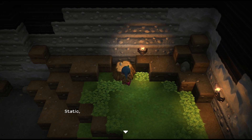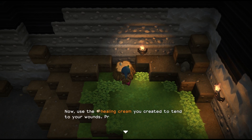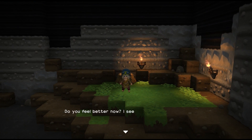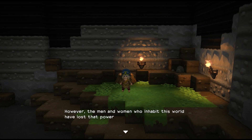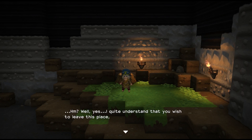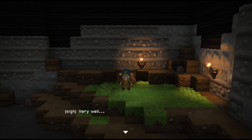Wonderful, you made your first creation. Static, my child, you have a power shared by none other in this world — the power to build new things from raw materials. Now use the healing cream you created to tend to your wounds. Press the square button to use tools and items. There we go. Do you feel better now? I see the color has returned to your cheeks. You created that healing cream with your own two hands. However, the men and women who inhabit this world have lost that power of creation. Sigh, very well — I will show you how to build a path out of this crypt.